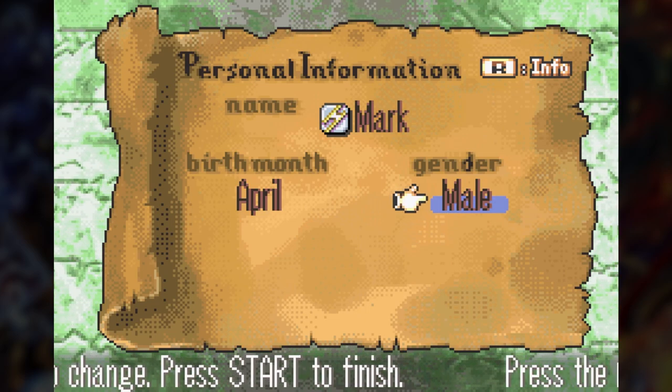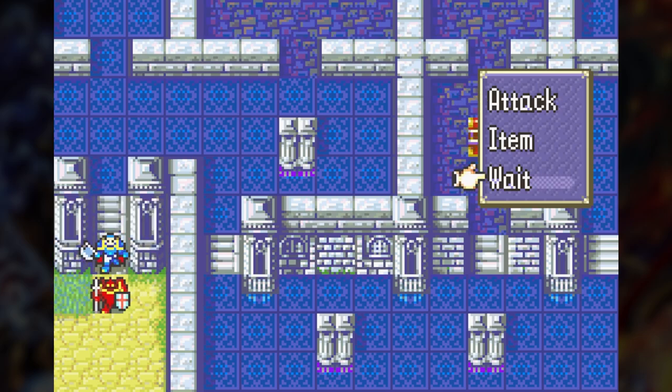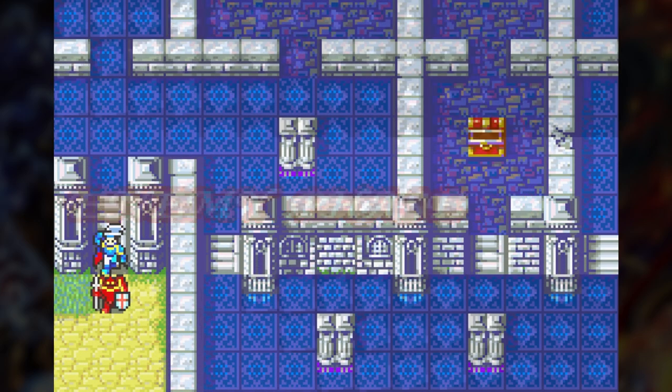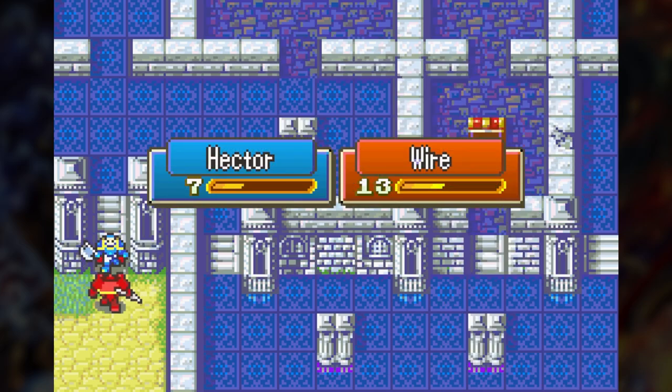As for the rules of the run, basically Hector and Eliwood will be the only ones damaging and defeating enemies to beat each map, and they will be the only ones I deploy on each map except for units that are force deployed a few times, like Lyn.